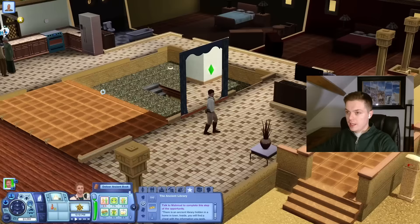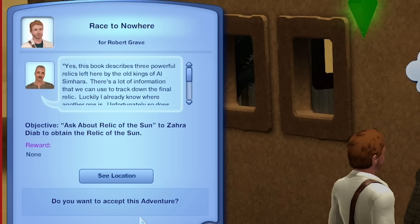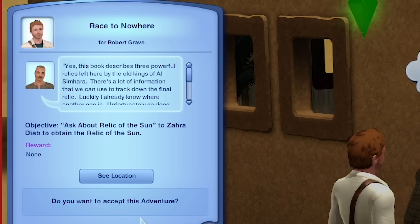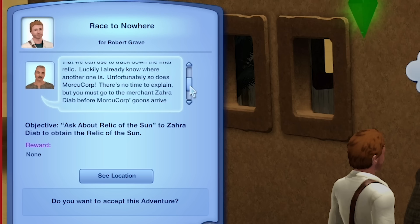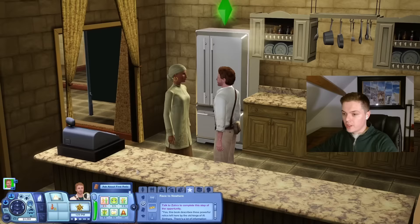The saga of the three relics. Let's go deliver the book — I'm having so much fun. This book describes three powerful relics left here by the old kings of Al-Simhara. There's a lot of information we can use to track down the final relic. Luckily I already know where another one is — unfortunately, so does MorkiCorp. There's no time to explain, but you must go to merchant Zahra Diab before MorkiCorp's goons arrive and obtain the Relic of the Sun. I reckon I'm going to have to do two trips here.